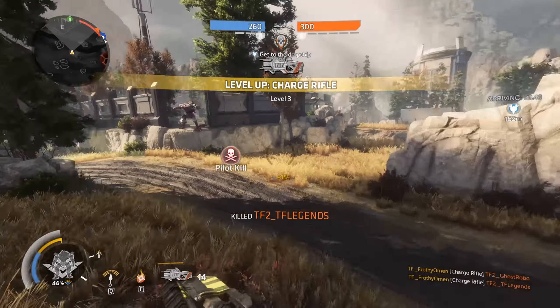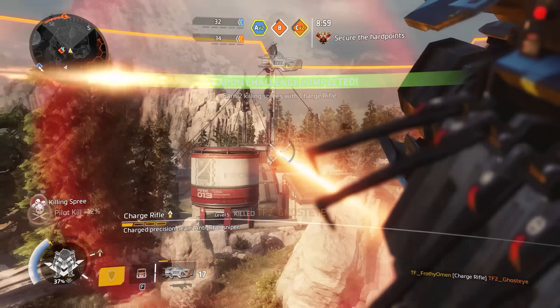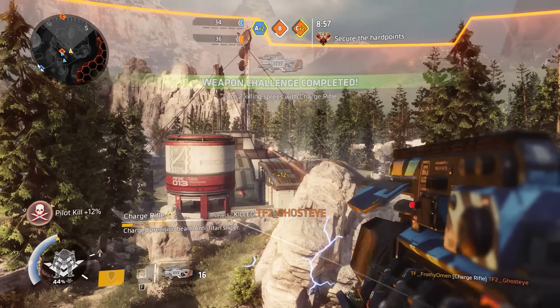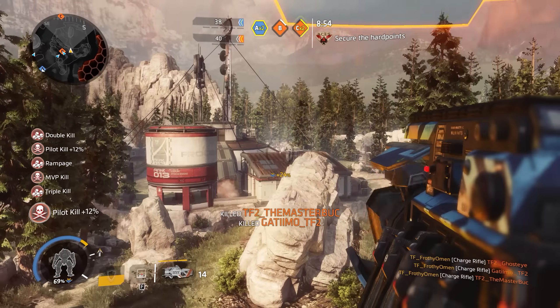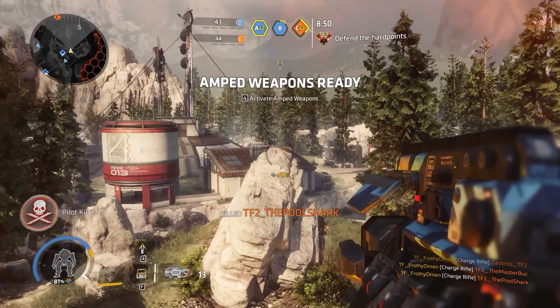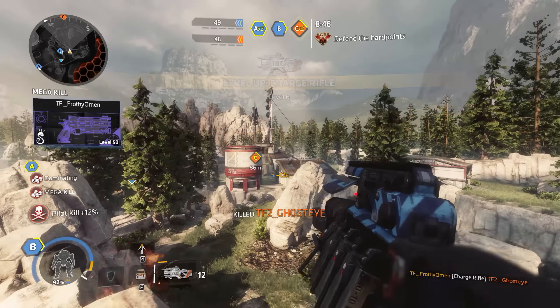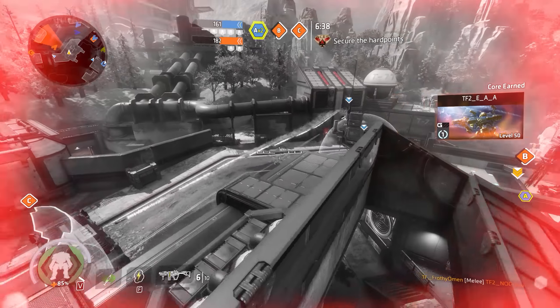If pilot killing is what you're after, the Charge Rifle with the Charge Hack attachment makes for a very fun pistol replacement. With the Charge Hack, you no longer have to wait for the Charge Rifle to power up. You may fire it instantly at the cost of reduced damage. Combined with the Amped Weapons Boost or the Amped Wall Tactical ability, it's still a one-shot kill versus pilots.